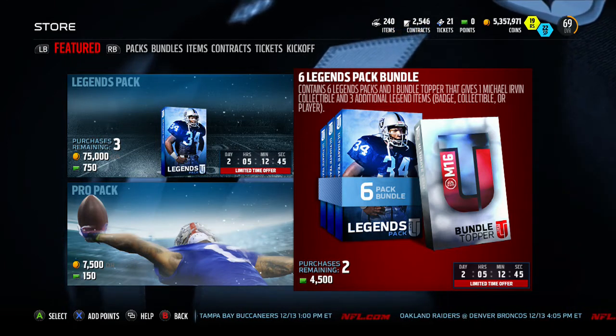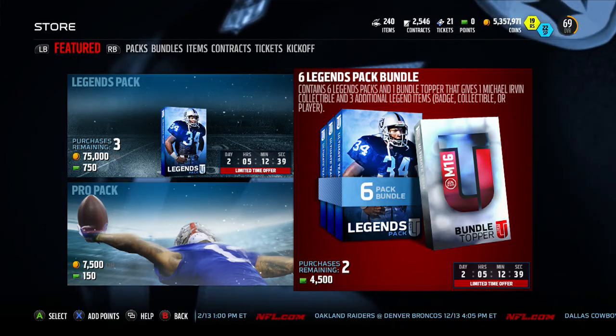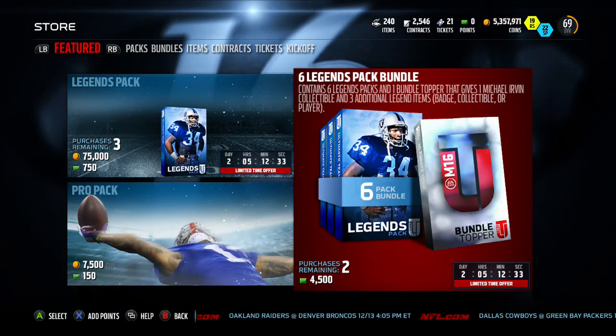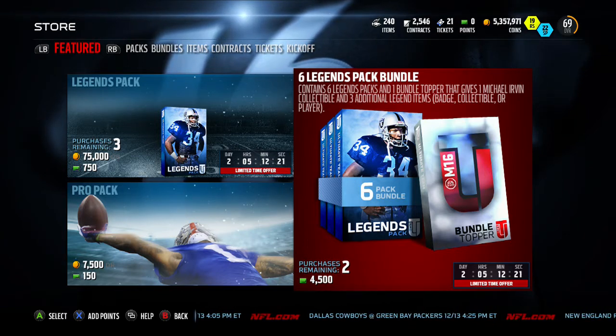Now if you do it with pro packs, you get 29 pro packs, 29 golds or better, 58 silvers or golds — remember the low overall gold cards technically count as silver cards — and then you get 87 bronze cards. Technically it's silver or better and bronze or better. And then you get 116 team items.